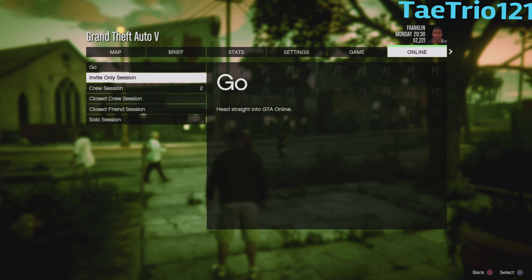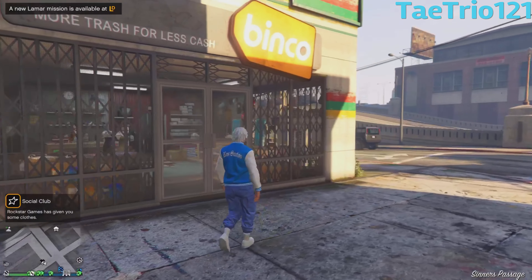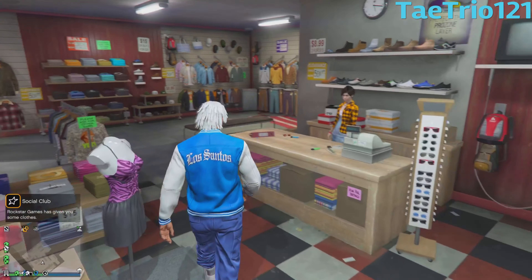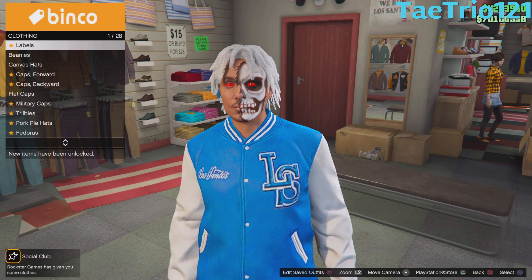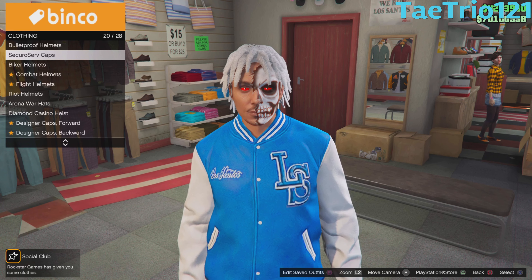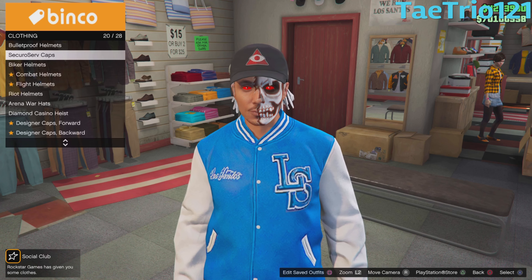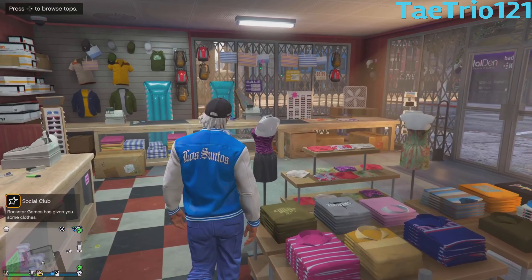Now you want to start up an invite-only session. Once you've made your way into the invite-only session, make your way to any clothes store. Walk inside the clothes store and make your way to the hats section — it's going to be 20 out of 28 at the top. Click it and choose the second one; buy it or put it on if you already have it.